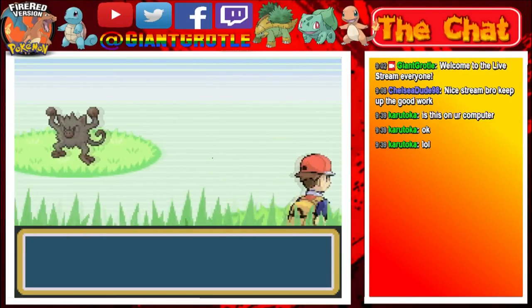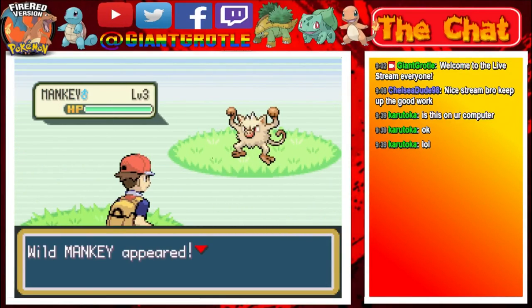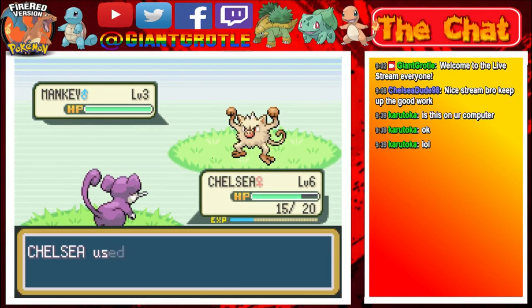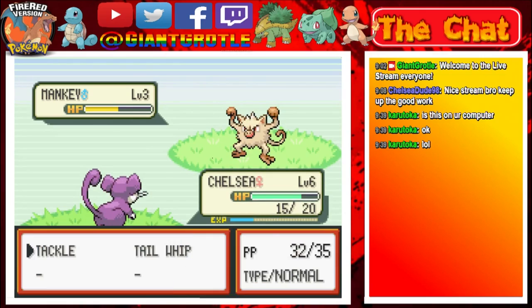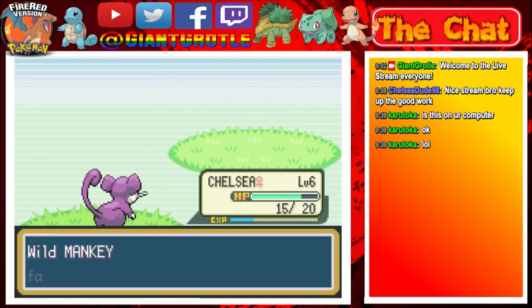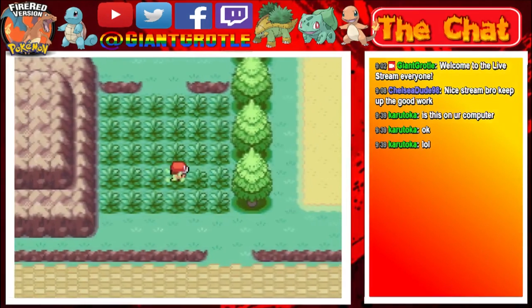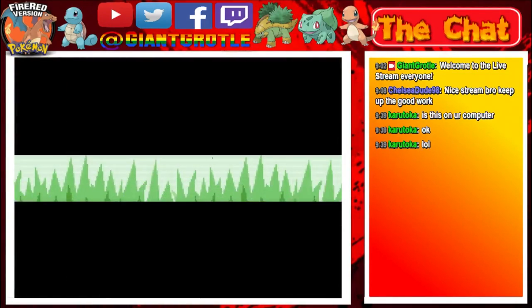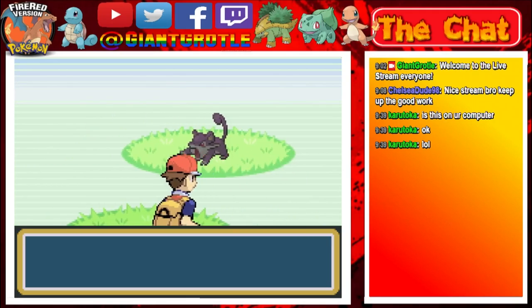Let's see what this Pokemon is — it's a Mankey. I see how it is. Tackle, and there we go — Chelsea took down the Mankey. Hopefully we can run into Spearow just by chance. I'm still training up other Pokemon too, that'd be nice.